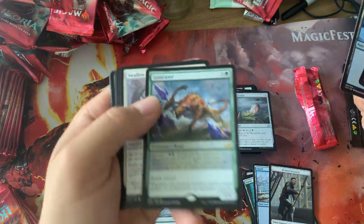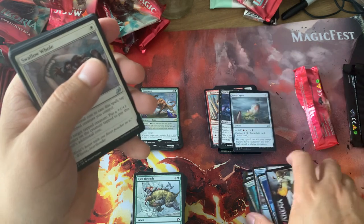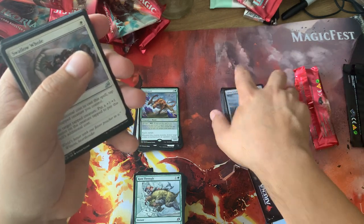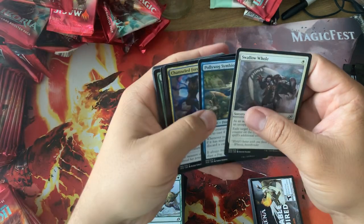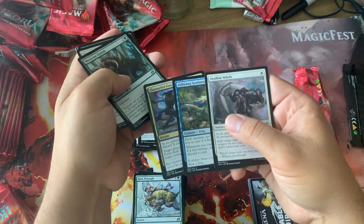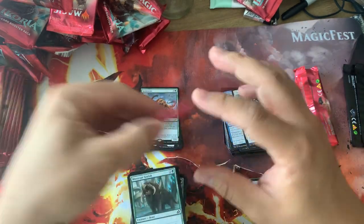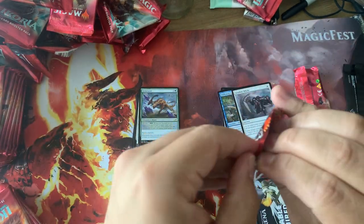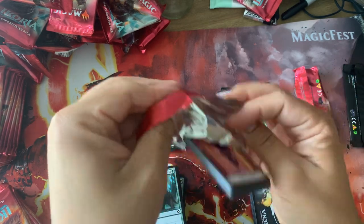Gem Razor. I've actually seen some decks playing this card just to take out Fires of Invention and stuff like that. It's only three mana to kill an artifact or enchantment — you really just need a one-drop in play. I could see Gem Razor being one of the more playable Mutate cards in this current standard environment.